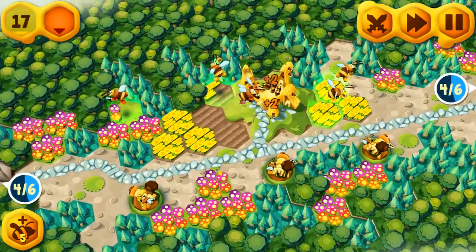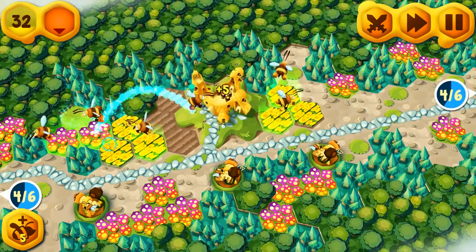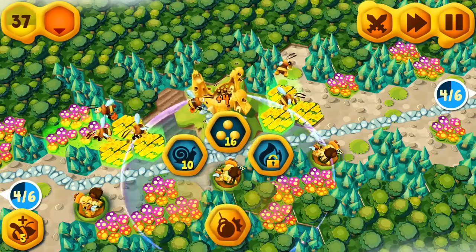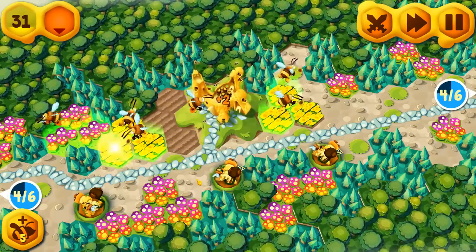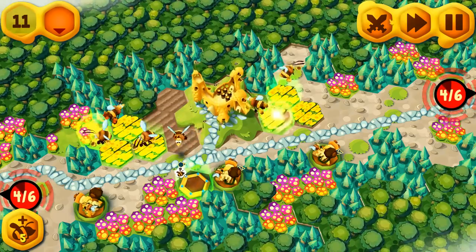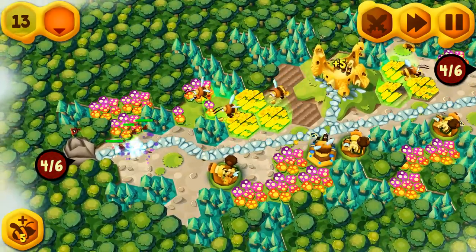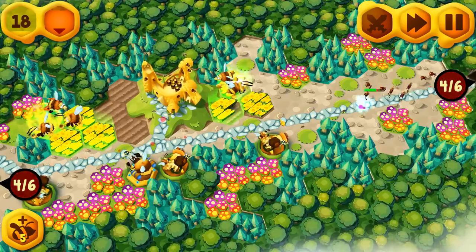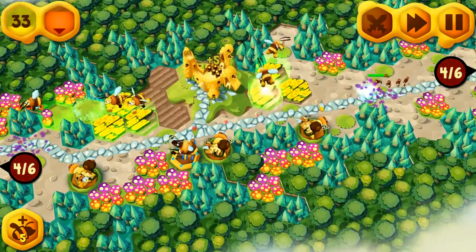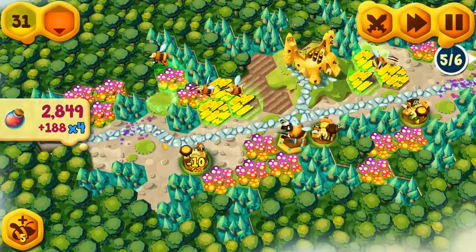I'm looking around to see if there's any more sparkly honeydew patches, and I don't see any. So I think we're good to go here. You're not doing anything — let's get more pollen so we can upgrade. What's the next wave? It's just fleas. This seems like a great level to grind out honeydew — look how much of it is around. Ridiculous, isn't it? Let's do the snail upgrade. Let's just call the next wave — might as well.